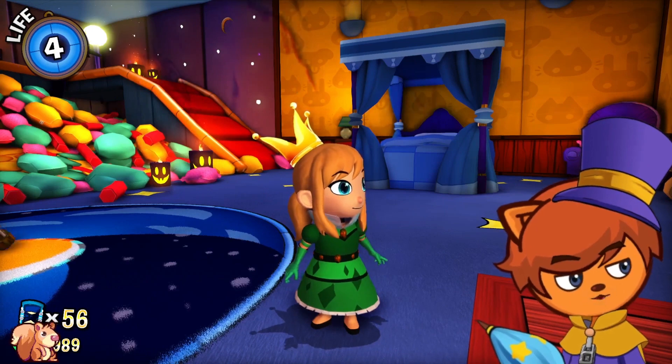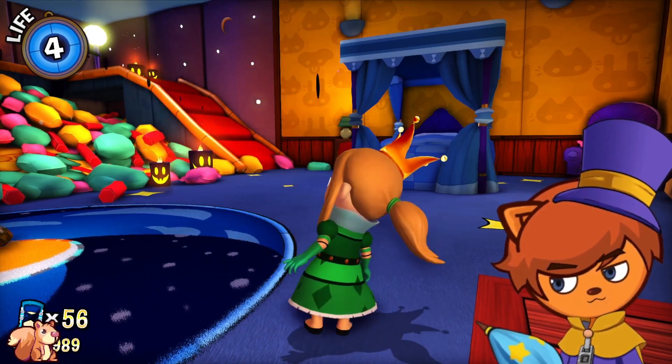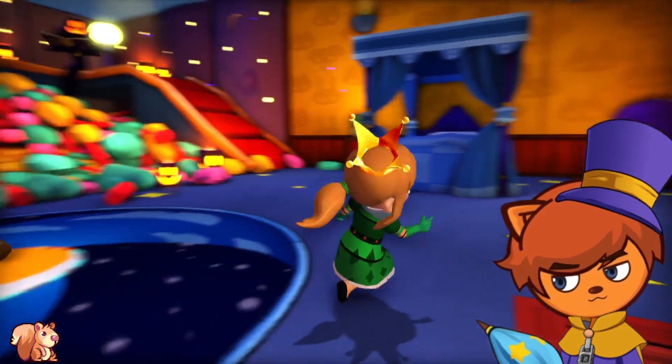And that is all the Snatcher Coins for the Subcon Forest. And this is our reward, which is a beautiful green dress. I would assume it's the one that Vanessa wears.